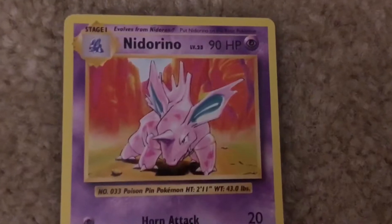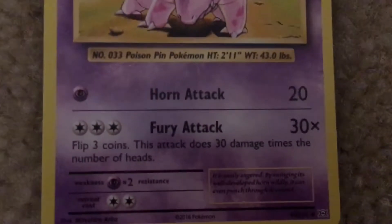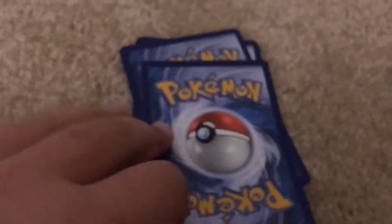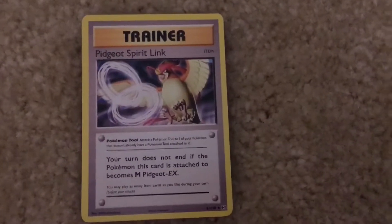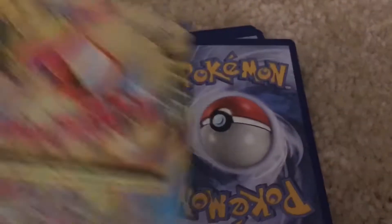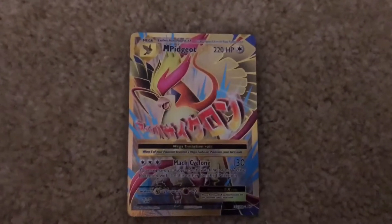We got a Nidorino. It has the moves Horn Attack and Fury Attack. We got a Pidgeot Spirit Link. We got a Mega Pidgeot X. It has 220 health. It has the move Max Cyclone.